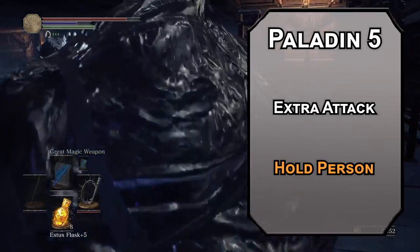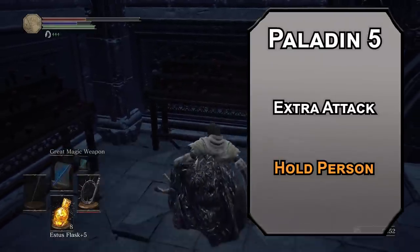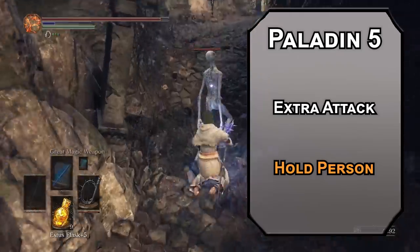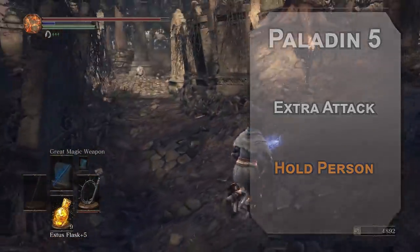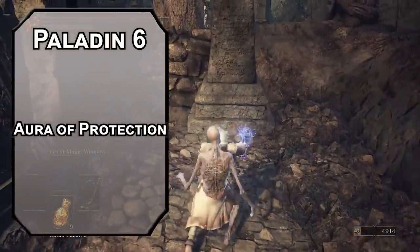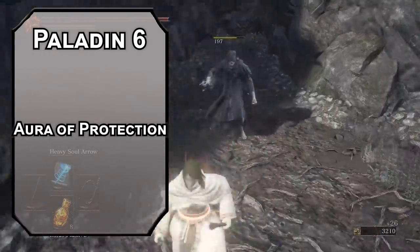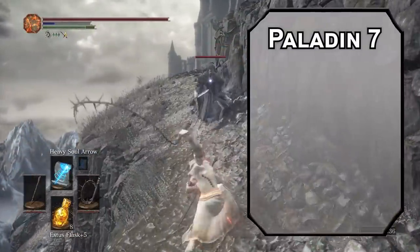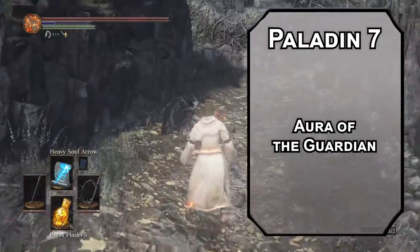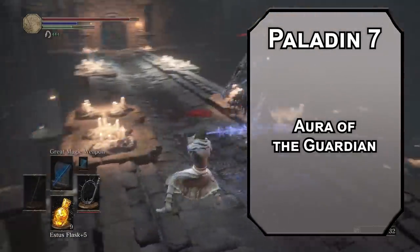Hold Person is the big get from Redemption Paladin, forcing a Wisdom saving throw on a Humanoid; failing that, they're paralyzed for up to a minute depending on your concentration. That means melee attacks from you and Jupiter are critical hits, and they automatically fail Strength and Dexterity saving throws from Uranus's Earth Shaking and Mars's Fire. It's one of the best ways to help your whole team. Sixth level Paladins get Aura of Protection, letting creatures within 10 feet add your Charisma modifier to their saving throws — it will also help you on solo missions since you're within 10 feet of yourself at all times. Seventh level Redemption Paladins get Aura of the Guardian, letting you take damage for another creature within 10 feet of you as a reaction — another way to take the place of one of your team members.